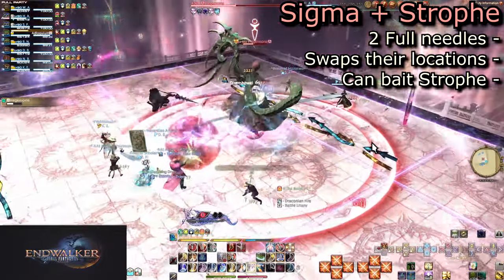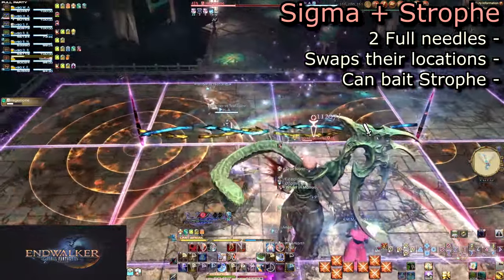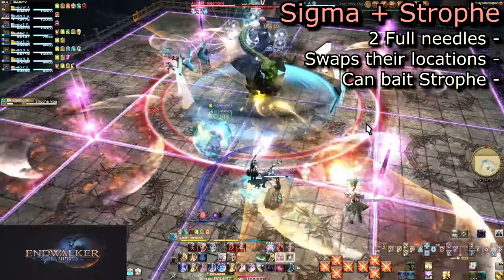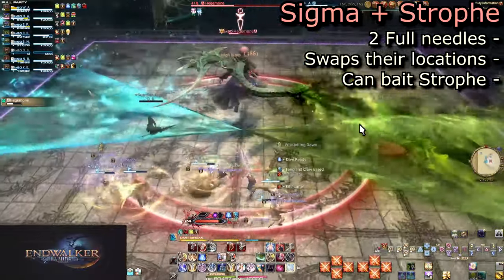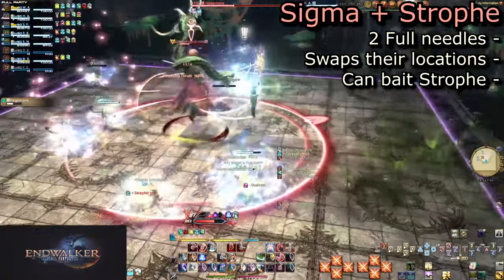Polyominoid Sigma with Strophe Ixo will have two needles that hit all four squares. You can attempt to bait the Strophe by standing where the four-AoE needles will be, then dodge to where a safe square will be. Otherwise, you will have to pick a safe spot and then react to where she turns to point her first AoE. The needles go off before she begins to spin, so you'll have plenty of room to start running around.